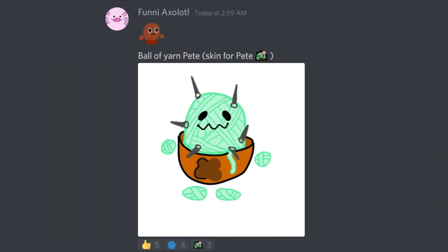Up next, Funny Axolotl suggests Ball of Yarn Peedy. Peedy doesn't have a lot of skins, and it's kind of hard because a cactus is a difficult shape to work with. But Funny Axolotl was up for the challenge and made this amazing skin. I really like how it looks — it's super cute and simple. I'm thinking this might be an uncommon skin if it makes it in. Simple, straight to the point, nothing crazy. Just here is the skin and you love it. And I absolutely adore this skin.